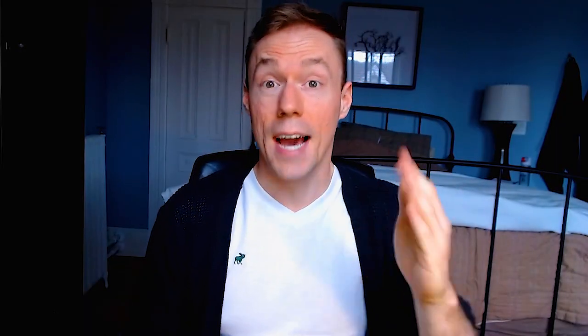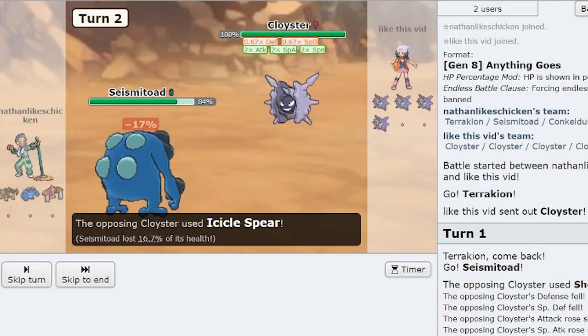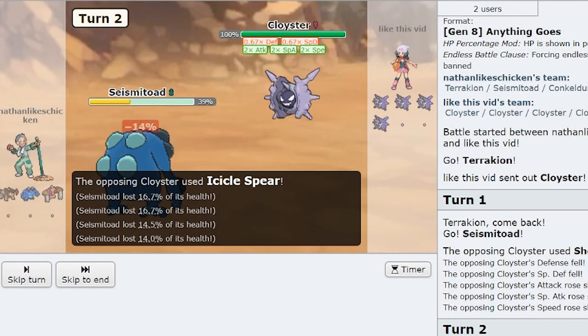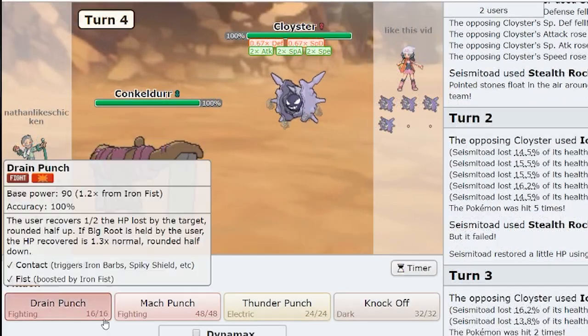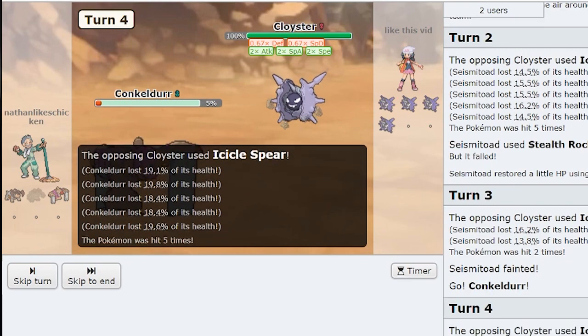However, skyrocketing in popularity is King's Rock, which takes my salt levels from two bags of Kosher to a Lake Huron Salt Mine. King's Rock grants any of your Pokémon's regular moves a 10% chance to flinch, which is pretty cheesy and almost never really a recommended item. However, on multi-hit moves like Icicle Spear, the 10% stacks with every hit. With a 5-hit move, it works out to a 41% chance to flinch overall, which is insane. The 30% flinch chance on Iron Head makes it amazing — but at 41%, Icicle Spear becomes unstoppable and one of the best attacking moves in the entire game.